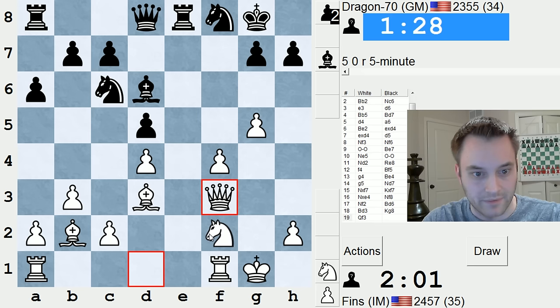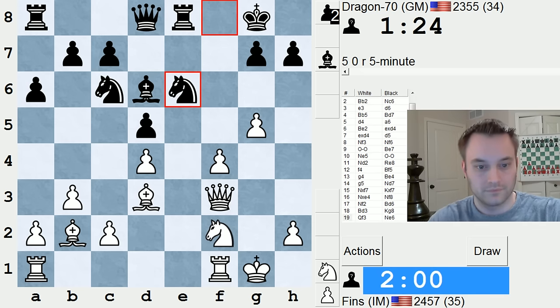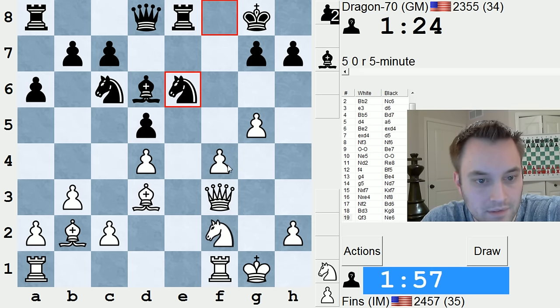Time situation also in my favor. That move I did not see. Does it work? Maybe. So he's attacking d4 and f4. Queen h5 — nah. I mean, queen takes d5 is obviously the first move we're going to look at, but he's going to take on f4 with this bishop. Not quite sure.